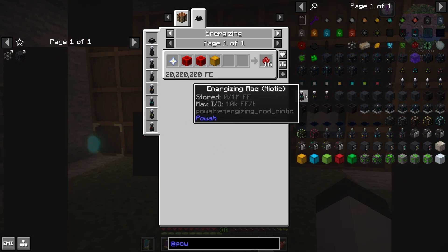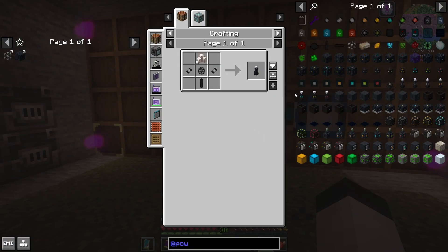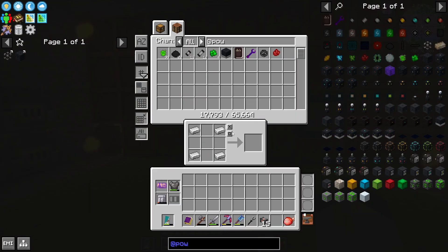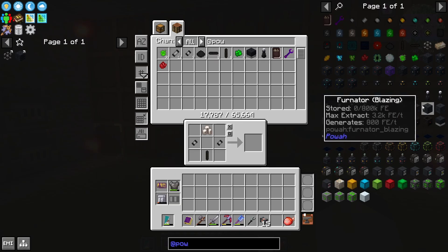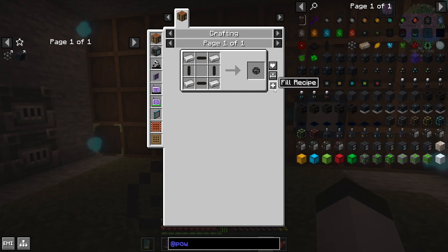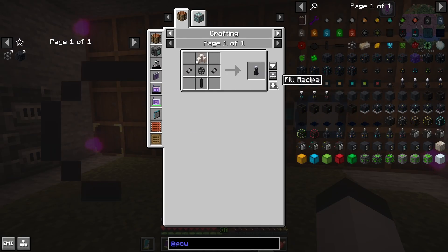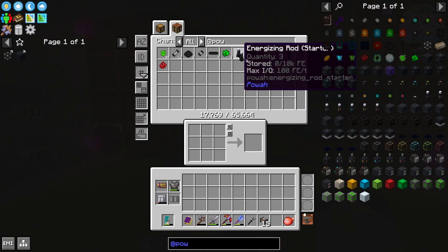So we're going to make some energizing rods — these are just starter rods, pretty easy to make. It looks like I need more casings — probably need three of these casings, and we ran out of materials. So we're going to make eight of the horizontal and eight of the vertical. There's one. And there's another one. I think I need another casing. Yes — there are two more of those casings. We can make three of these rods. I found that three is what you need. And there are three energizing rods.